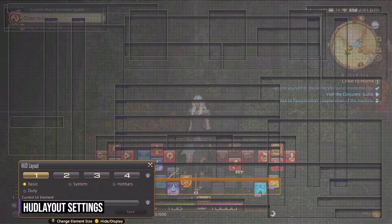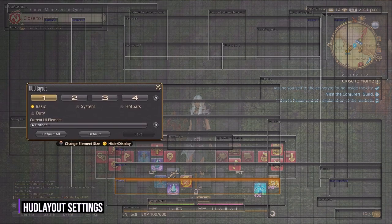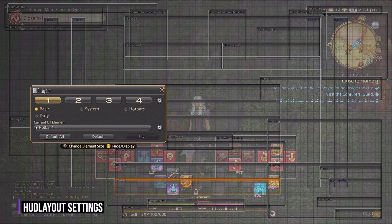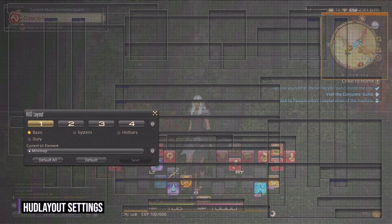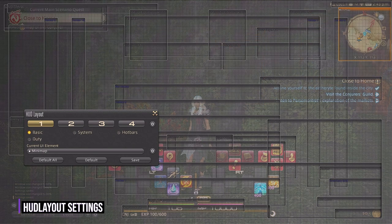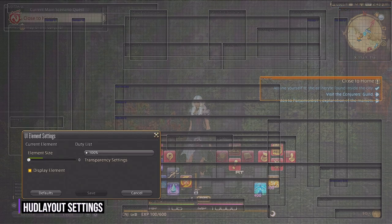The first thing we're going to do is adjust some of the basic elements here like map and server info. This is solely preference as it's dependent on how big your screen is and what makes you feel comfortable. I like to adjust these anywhere between 60 to 90% and utilize the entire screen corner to corner in order to keep the middle clear for the most important info.